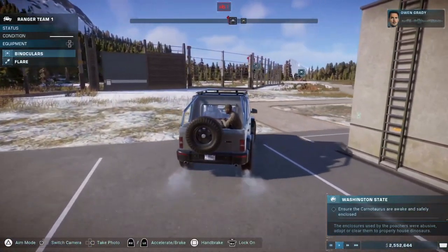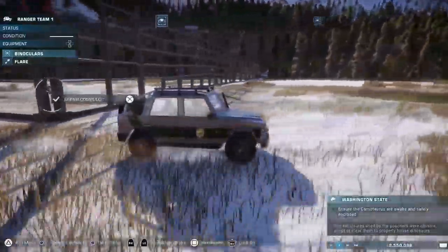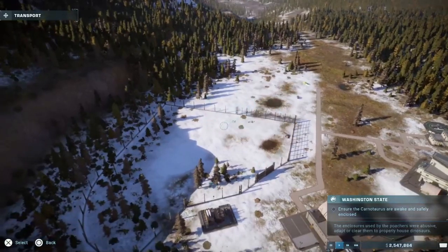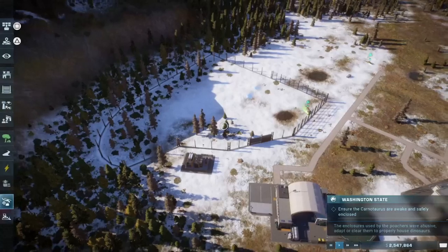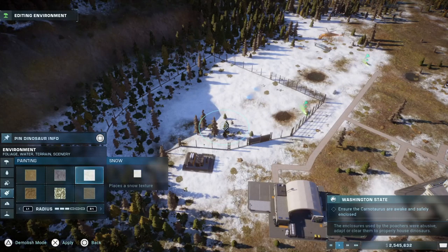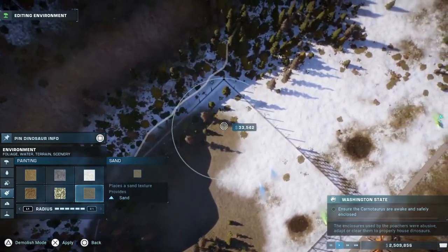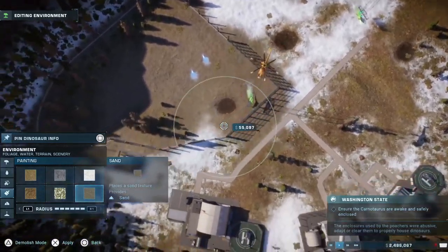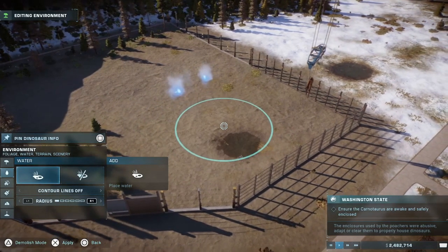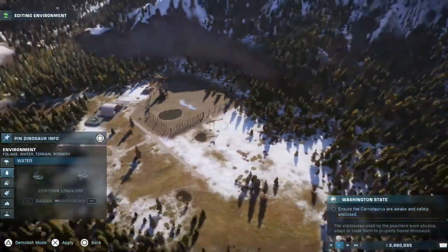We need to get the dinosaurs into new holding enclosures — the ones we've already captured — and we'll want them awake and as comfortable as possible. Right, now we're going to transfer you into there. From my playthrough with my son yesterday, I know they like sand, so we're just going to quickly put some sand in there. Let's make the water a bit bigger.